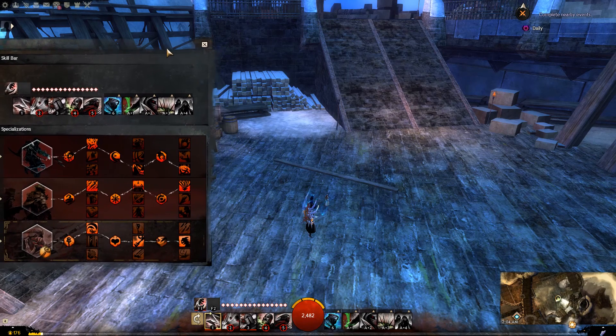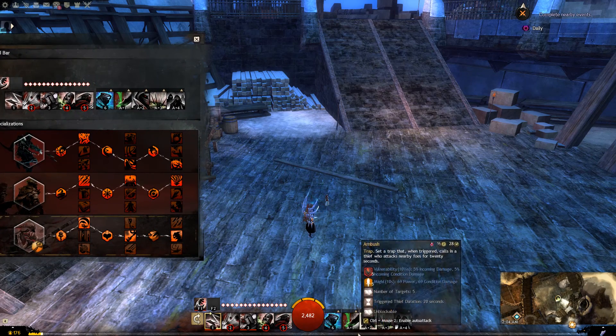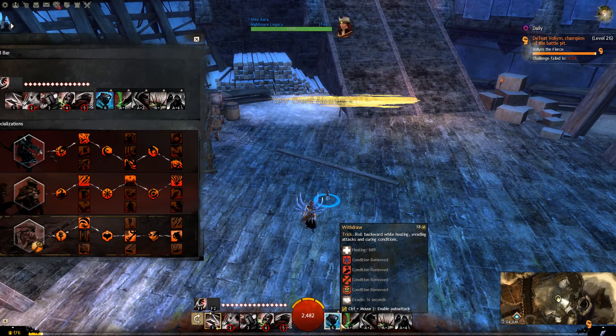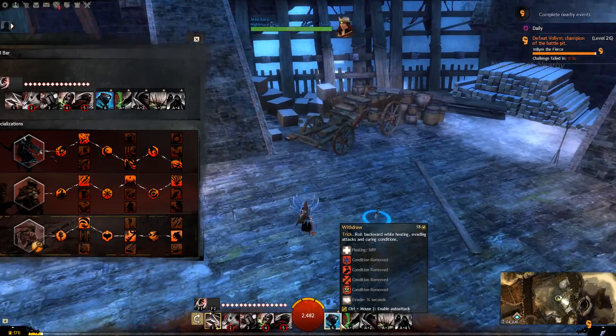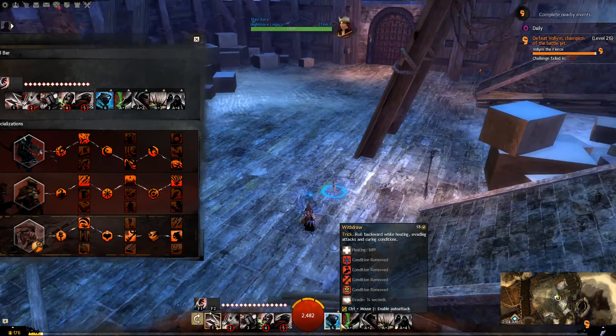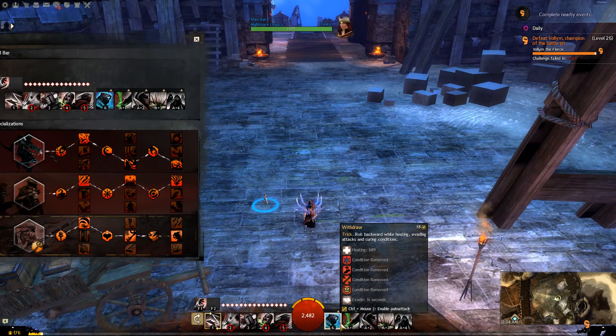Now let's talk about utilities. I'm keeping the specialization visible because the utility choices have some effect on the specialization depending on the scenario. For the heal skill, Withdraw is the one I prefer to use most — even in meta events or group content — because it has a very fast cooldown of only about 18 seconds, it can evade attacks, and it cures most of my conditions.